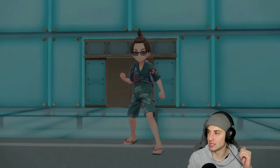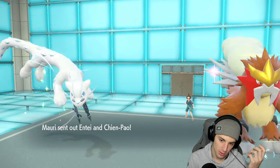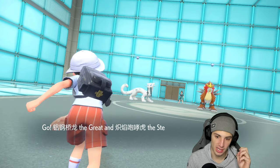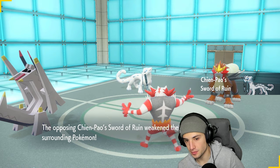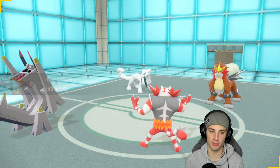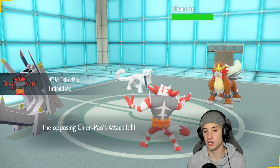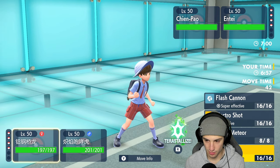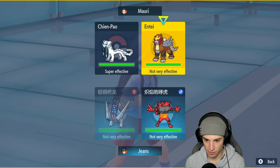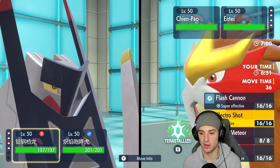They lead with Chien-Pao and Entei. I get off Intimidate on Chien-Pao which helps a little. I consider Flash Cannon, Body Press, or Knock Off. I'll go Knock Off just in case it's holding a Choice Band or something, and I can see Chien-Pao protecting.